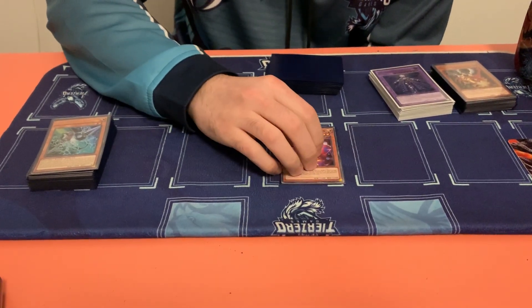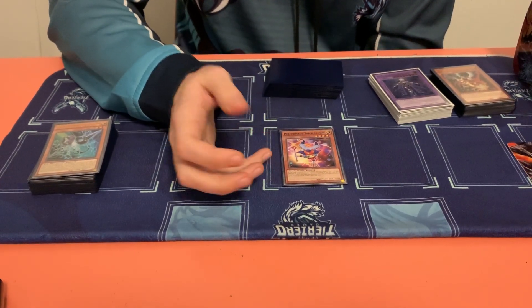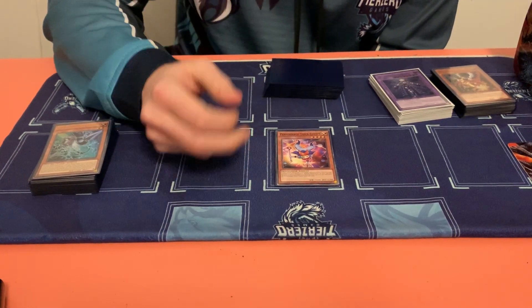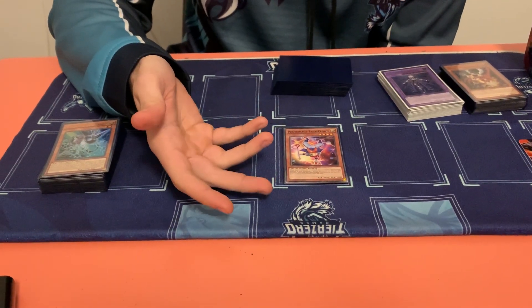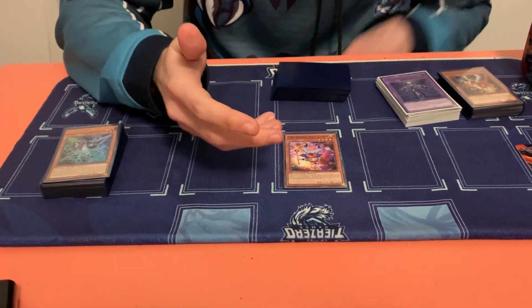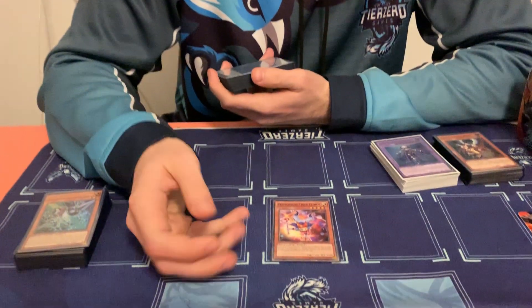Did you play any rank fours for it? I did think about playing Abyss Dweller, but I was just trying to play the game where I lock them out with Winda, forcing them to go to the battle phase, wasting all of their turn just outing a very small part of my board while I've still got three or four cards in hand and I'm recurring all my resources. Trick Clown is also very cool because you're going to make him chain three, so you're going to chain block any of your meaningful graveyard effects.